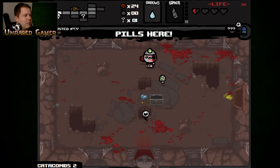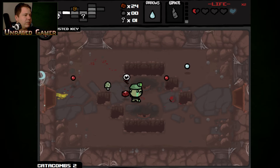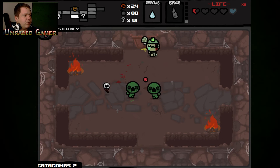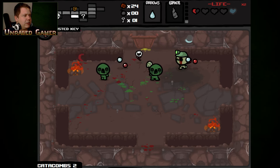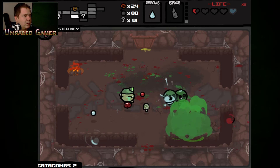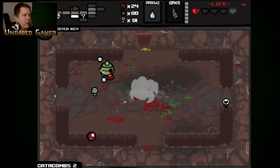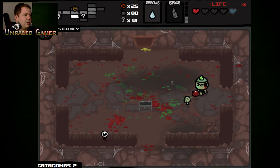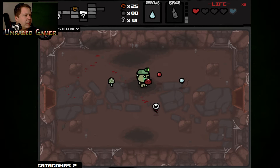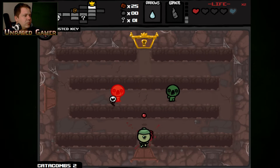We're going full health. Luck up — I don't need luck. Well, I do need a little luck. And I wonder if I just shouldn't have grabbed that Rusty Key. They want to put fires in here that do damage, but at least there's no rocks. Give me some red hearts — I have a heart, I'm happy with that. I need to find the item room, pronto.